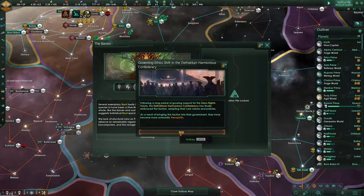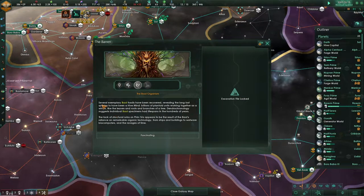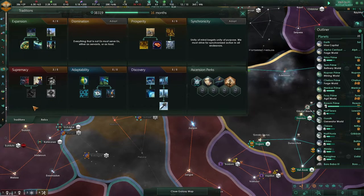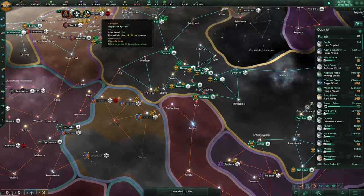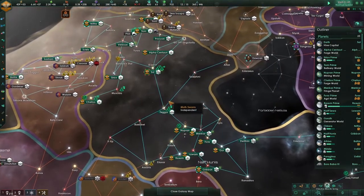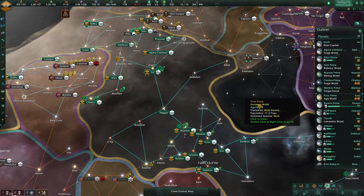We finally are getting some minor artifacts. So, is there anything that we want to be doing with it? I still don't know what to do with this one. I kind of want to save up for now. We might get an artifact that's partially useful. Although, well — who's to say? What is useful?